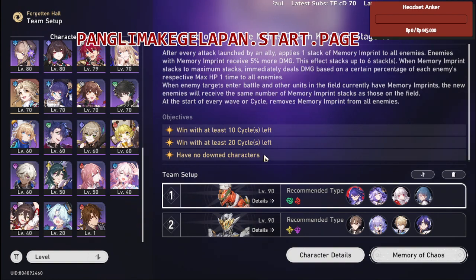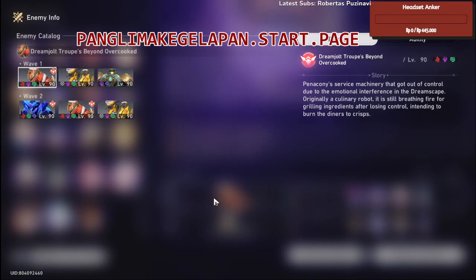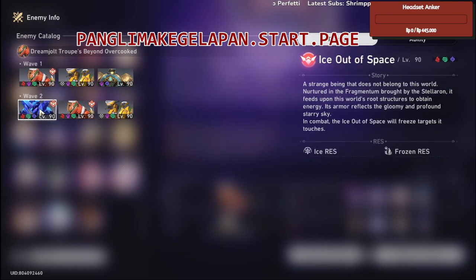I already talked about the state buff in the number seven video, so if you want to know about that, go check it out. In the first node, our enemies have fire, electric, and wind weaknesses. In wave 1, there's nothing much — just focus on the T-Rex. In wave 2 it's a bit mixed up, but overall you need to focus on the boss and later the ice boss.